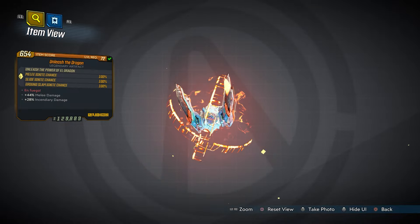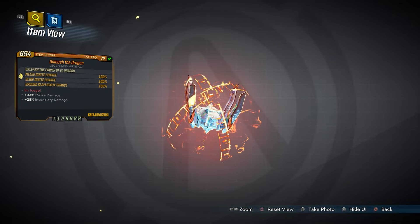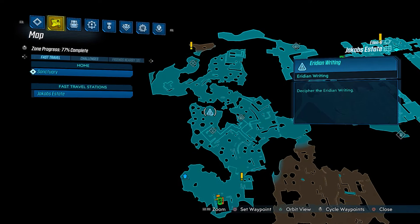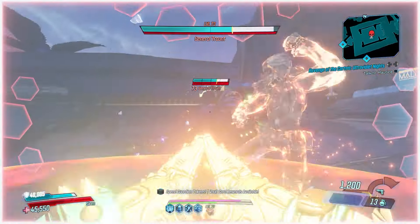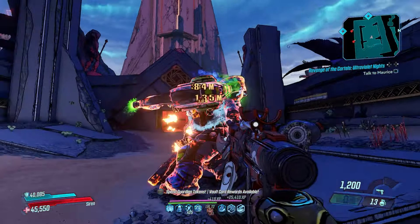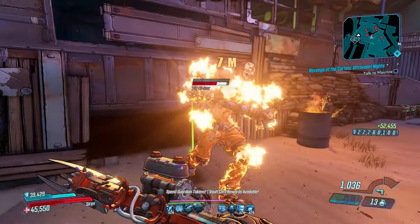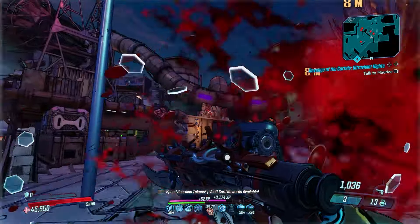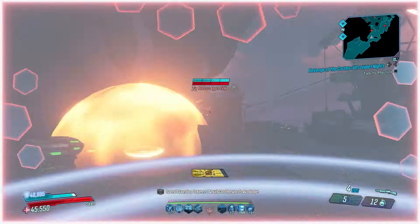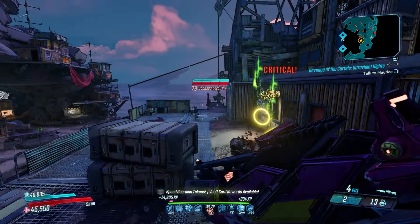Moving on to Unleash the Dragon, a base game artifact that can only be dropped by Old Dragon Jr. in Jacob's Estate. This dragon is unleashed in the form of ignition, burning your enemies to the core. Any melee, slide, or slam damage will cause enemies to catch on fire, dealing damage based on the initial hit. When that hit is charged with the punchy, there's not many that'll survive the burn.